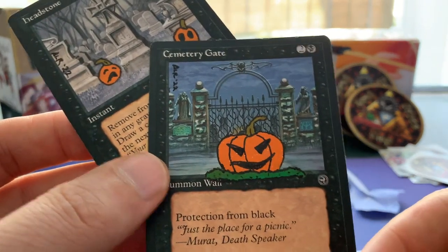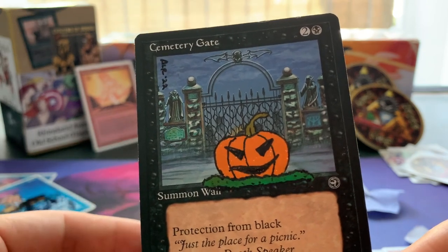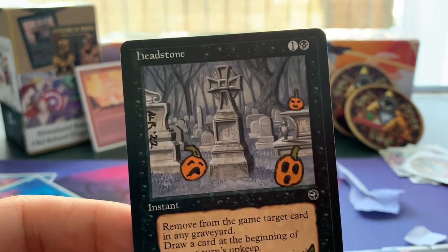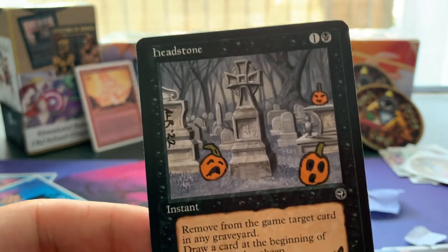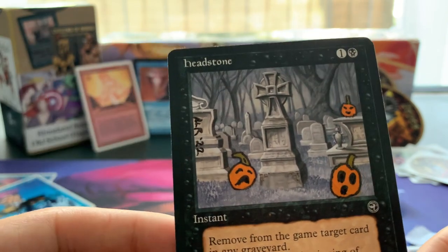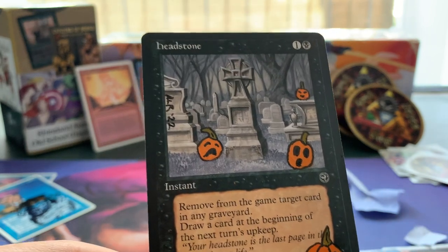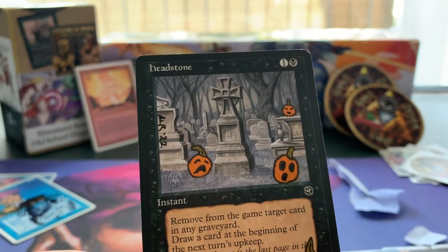Let's have a look at Cemetery Gate with the pumpkin alter. One black and two for a Protection from Black wall — very cool. Then we've got the Headstone: one black and one for an instant — remove from the game target card in any graveyard, draw a card at the beginning of the next turn's upkeep. Believe it or not, this card is actually pretty useful. Animate Dead is a popular card in some decks — think of the Robots decks — and Headstone is a great answer because you can target that creature in the graveyard and remove it. The nice thing is Headstone replaces itself; it's a cantrip, which makes it actually good.